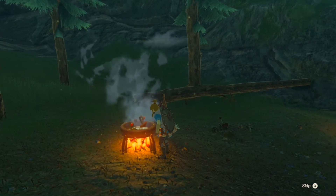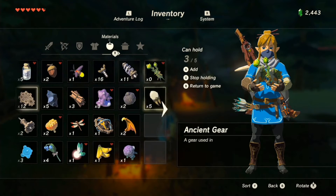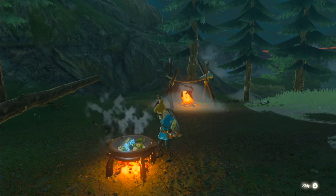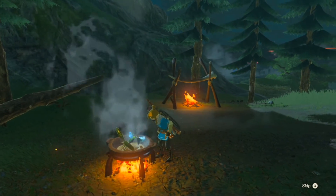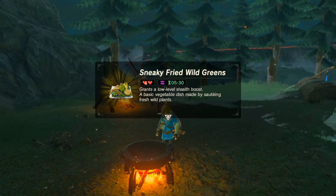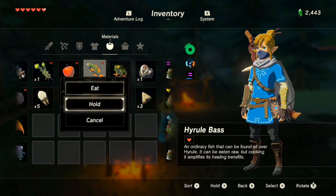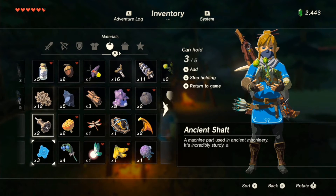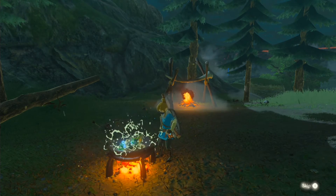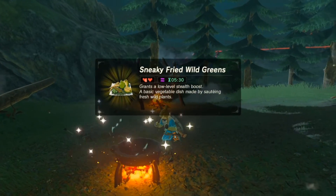This next one also has a low heart replenish but comes with a special effect as well. It's a combination of two Hyrule Bass, one Hyrule Herb, and two blue nightshade. The bass you can find in rivers, lakes, and ponds; Hyrule Herbs you can find around the world; and blue nightshade is found in woodland areas near trees. They're not as common as mushrooms or apples, but fairly easy to find if you look around.